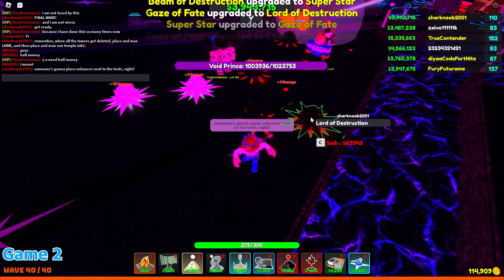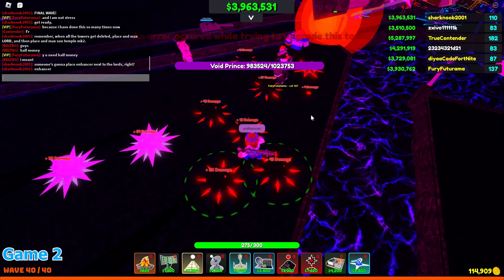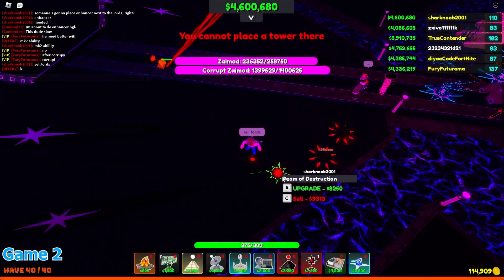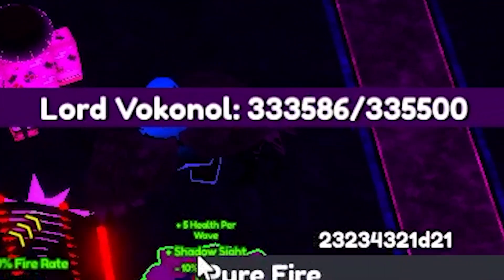That takes us to the final wave. For the most part, it's pretty much the same as what you have been doing. Make sure to Lord the Void Prince boss the same as you have been with the other bosses. Just try not to be too nervous and place things wrong — I've lost to this boss in the past because of that. Make sure you use the MK2 ability every 30 seconds. You don't need to Lord the Zymod that spawns next, but you do need to Lord the Corrupt Zymod that spawns.